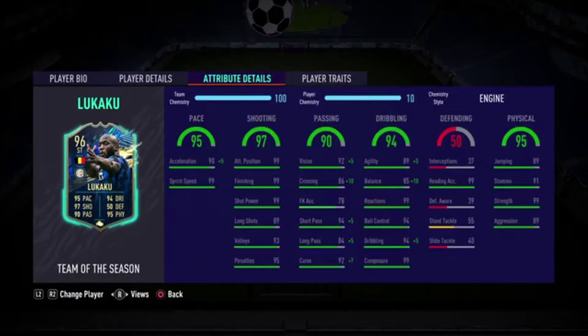Starting off, this card has 95 pace with 90 acceleration and 99 sprint speed — very, very good. Shooting stats on this card are phenomenal, basically perfect. He's got 99 attacking positioning, 99 finishing, 99 shot power, 89 long shots, 93 volleys, and 95 for penalties. Fantastic stuff there. In terms of passing, he's got 92 vision, 94 short pass, and 97 for curve — very, very nice.